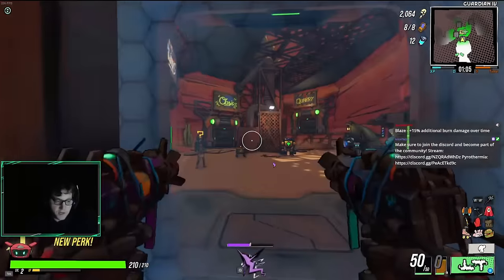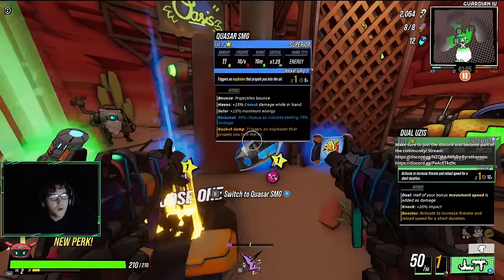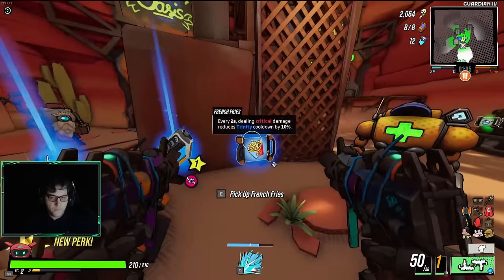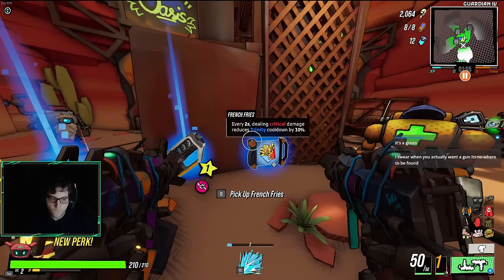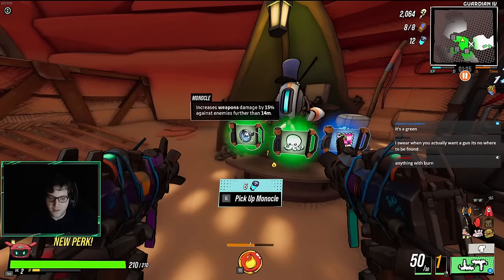Blaze — plus 15% additional burn damage over time. What does that roll on though? Surely it must only be able to roll on a few weapons. It doesn't sound familiar to me, but I might just not have been paying attention. When you want a gun, it's just nowhere to be found.